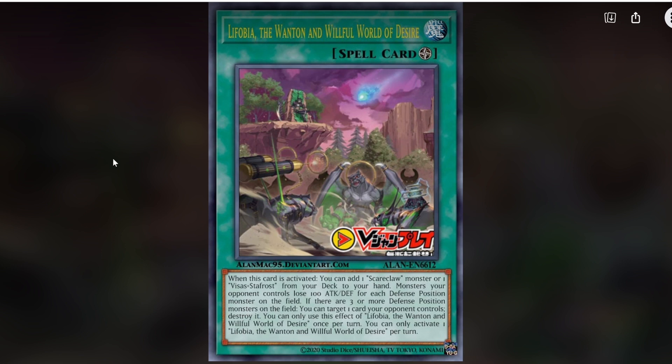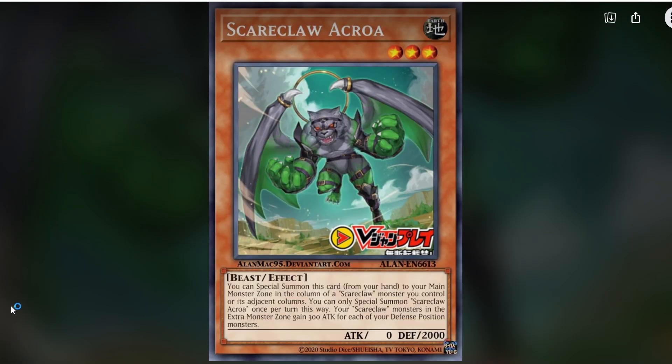If there are three or more defense position monsters on the field, you can target one card your opponent controls and destroy it — only once per turn. You can only activate one of this card per turn. Next, Scareclaw Crower: it's a beast and an earth, so a different type and attribute. You special summon it from the hand to a main monster zone in the column or adjacent column of a Scareclaw, only once per turn this way. Your Scareclaw monsters in the extra monster zone gain 300 attack for each of your defense position monsters.